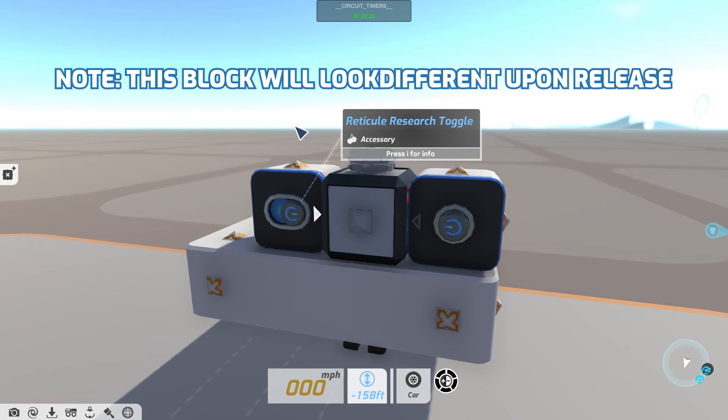Then there's the stopwatch. This block has two inputs — when input one receives a signal it will start the counter, and the second input will clear or reset the timer.